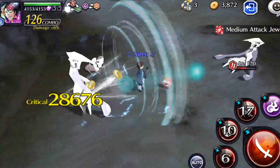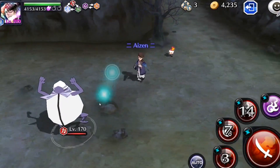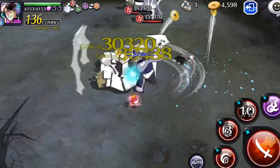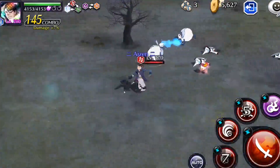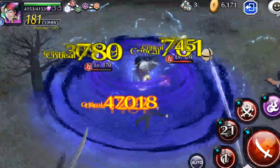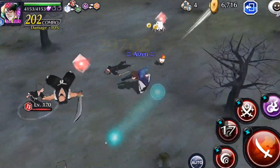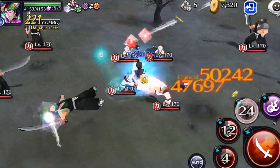It sucks that he doesn't have flurry, but at least he has an 80% bruiser, which is almost flurry but not quite. His vortex is definitely nice for keeping enemies in place. And if you paralyze someone with this Aizen, the five-second debilitator that he has makes him stun enemies way longer.